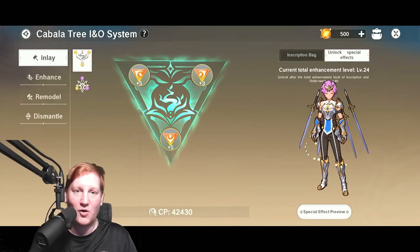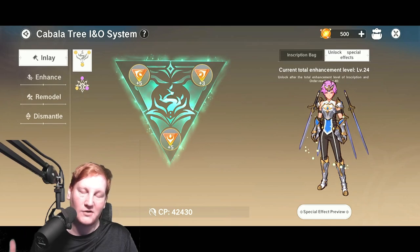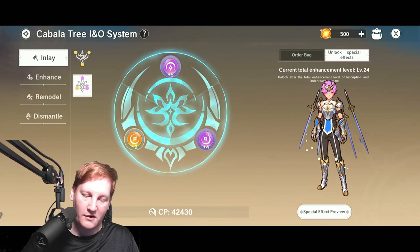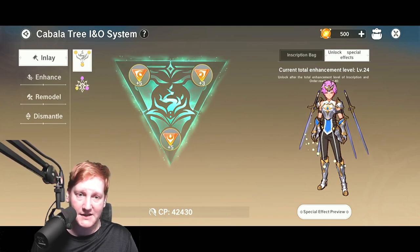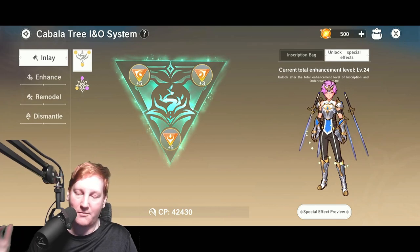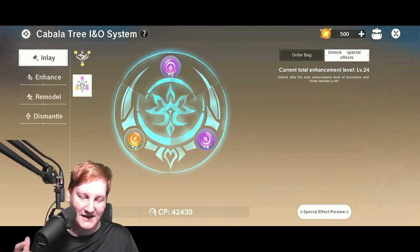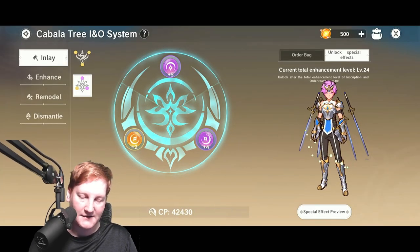So right here we have I&O, Inscription and Order. First you have Inscription, which are these three triangles right here. Then you have Order, these three circles right here. Inscriptions are your offensive stats — attack, break, crit — and Order is your defensive stats — tenacity, defense, things like that.